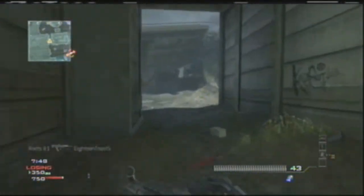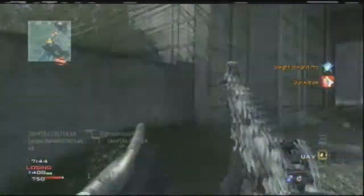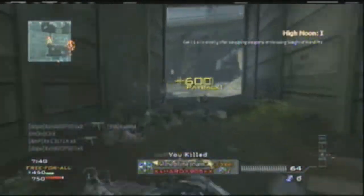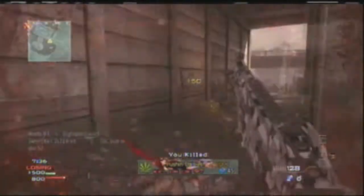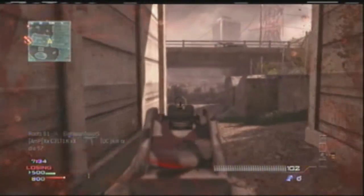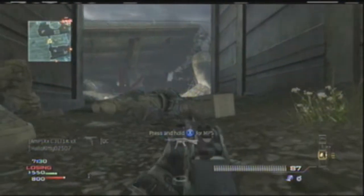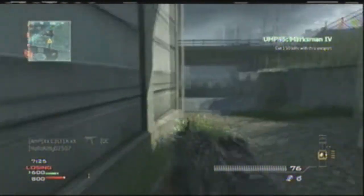I also use the FMG9s — I know they're overpowered, and I'm probably going to take them off the class very soon. I just got killed by a camper, then I killed him, so it's all good. I'll probably take the FMG9s off this class because they're obviously really overpowered, and I don't want to have a newbie gun on a good class.